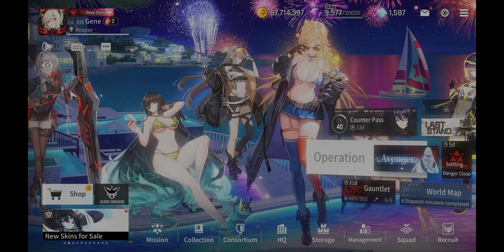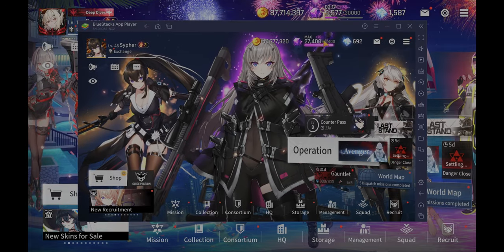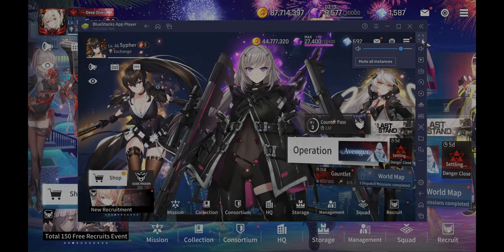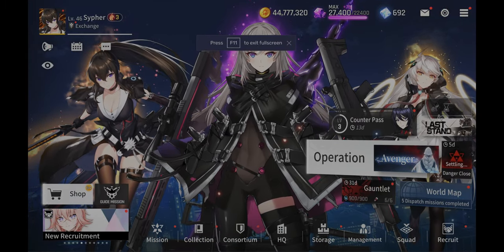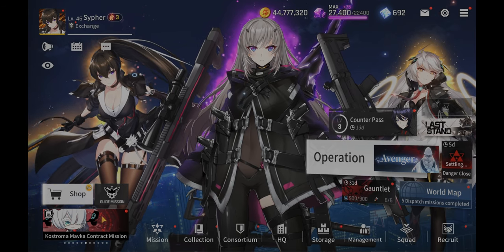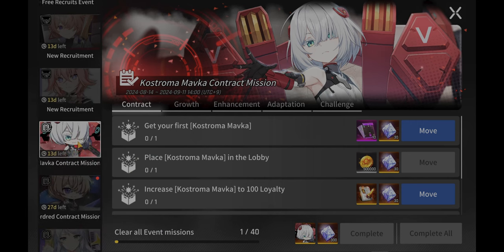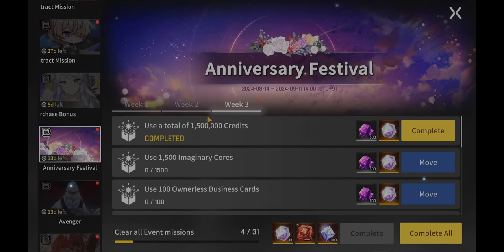The only thing I need to beat now is the limit fusion, and then I'll be able to get the selector for the awakens. So what I'm going to do now is switch over to my second account and complete those missions.